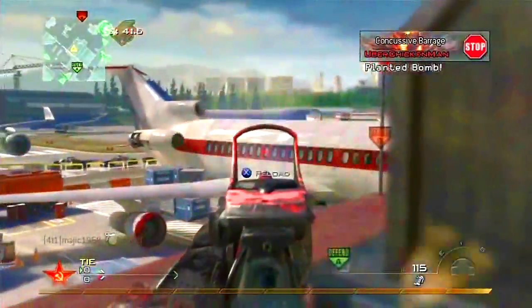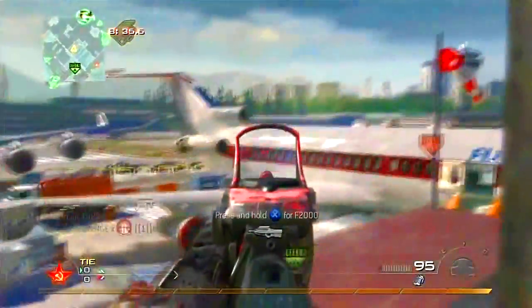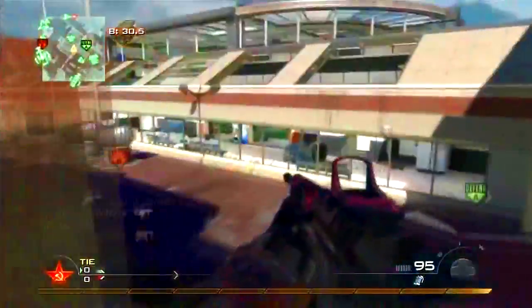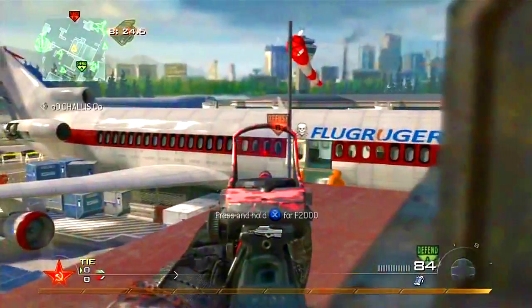This Chopper Gunner really dominates on this map, you know, over by the jewelry shop or whatever you want to call it. As you can see I got hit markers through the plane there, but you can kill people through the plane — just because it's a plane doesn't mean you can't shoot through it. You don't need FMJ ever, so don't worry about that.